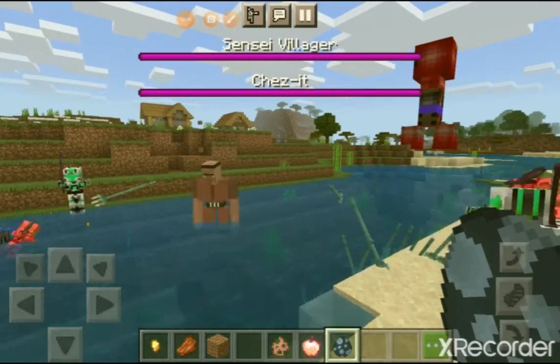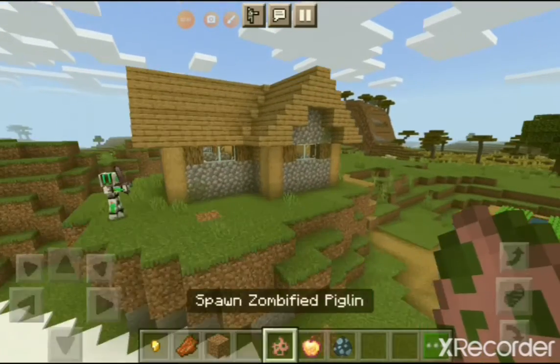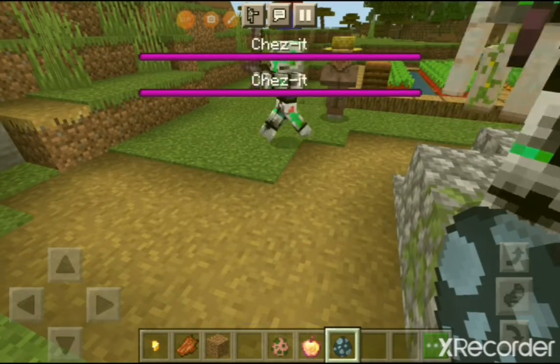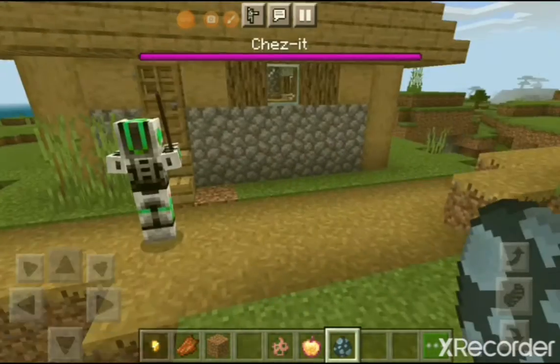Well, maybe it was a mistake giving him tridents, but anyways — this guy, I can show you he's not going to fight the villagers. The iron golems aren't attacking them either, so they're completely friendly.